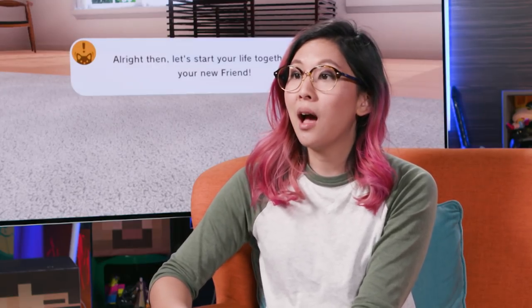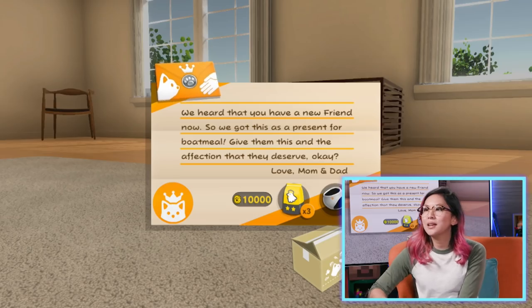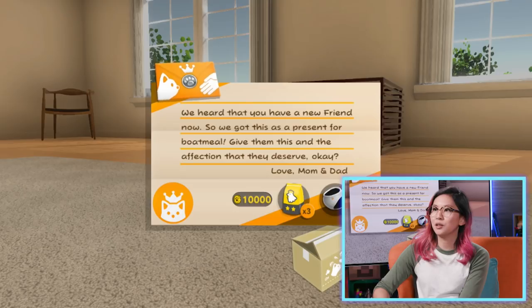You can use the icons in the lower left of the screen to check your friend's current status. If they ever seem like they're not doing so good, give them care that suits their needs. I kind of like that it's teaching you how to listen to the needs of another thing. We heard you have a new friend, so we got this as a present for Boatmeal — oh, from mum and dad. Give them the affection that they deserve.